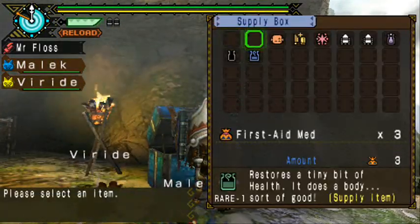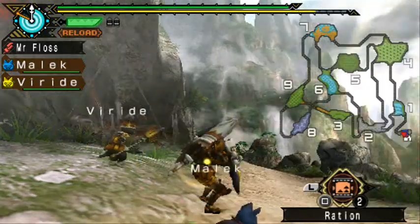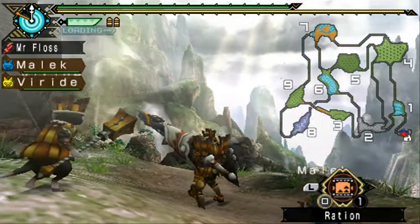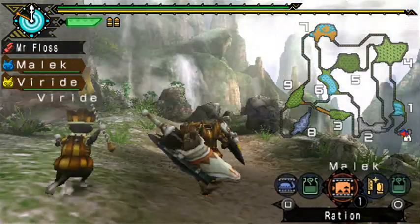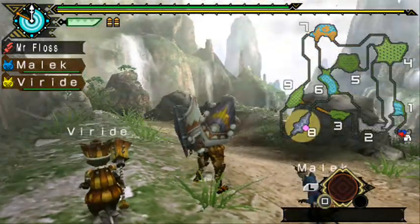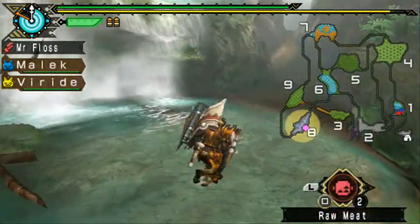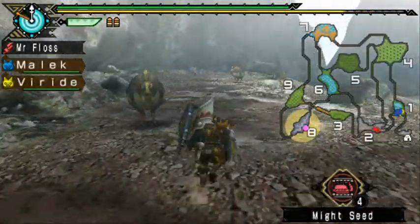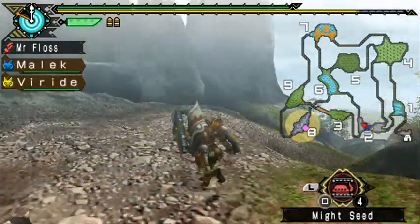I spy with my little eye — Area 8. I got raw meat, interesting. It's a Blagonga — be afraid, be very afraid. Oh yeah, the Constitution Minus One skill means an evade takes off more stamina than normal, and it goes down more. Guarding also costs more stamina. Let me demonstrate — come on, hit me. I'd want you to hit me to show the effect.